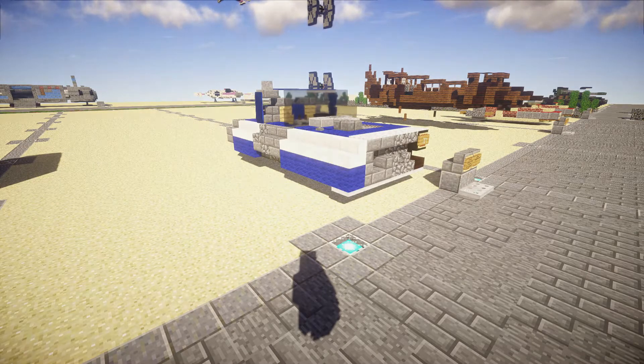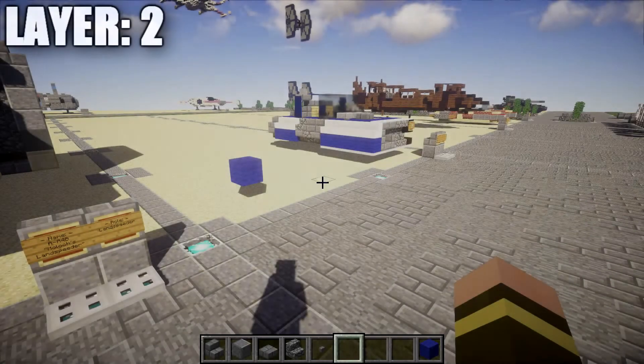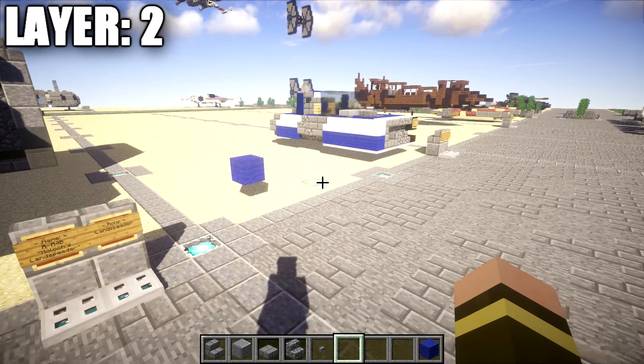Anyways, that's it for the overview. Let's move into the tutorial starting with layer 1. We're actually going to start with what would technically be layer 2, since we have some iron trap doors to place on the bottom of some blocks. This is kind of a big layer for setting up the base, and we'll move on to layer 1 once we complete layer 2. Let's get into it.